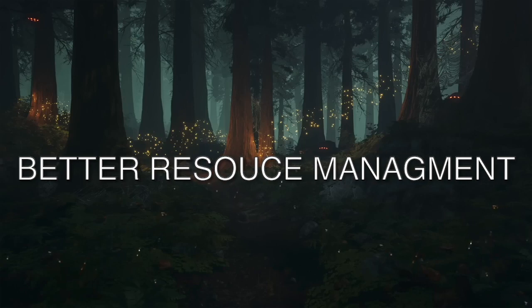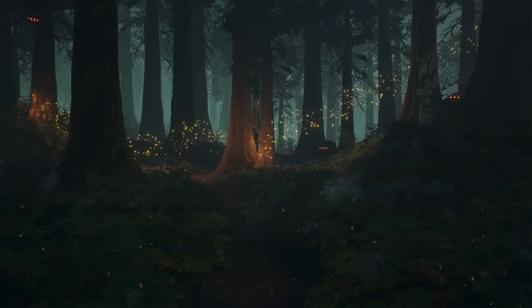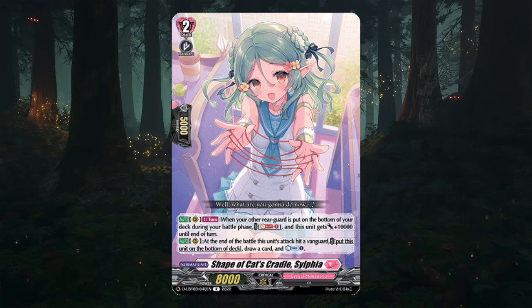Issue 2: Better Resource Management. Hacerette has an unofficial countercharger in the form of Sylphia — an on-hit countercharge unit that gives you the ability to countercharge one and draw a card if her attack hits the vanguard, and also requires 10,000 power for a soul blast if you put something to the bottom of the deck. On paper, Sylphia is a really fantastic card — combined with Hacerette's ability she turns into a countercharge one, draw two, and regardless of whether the attack hits she becomes a beat stick with draw power.